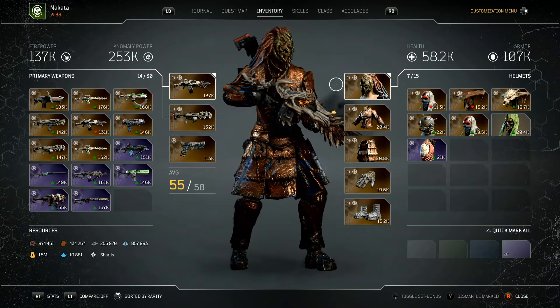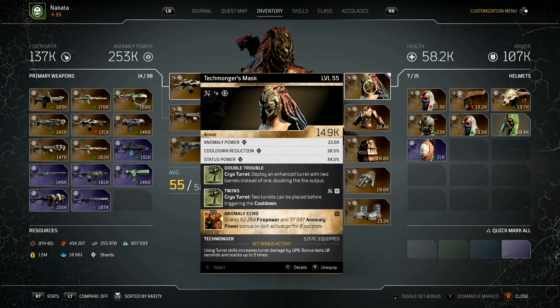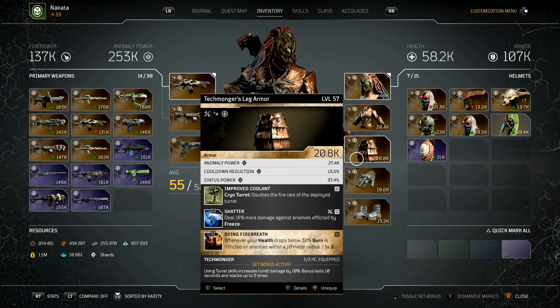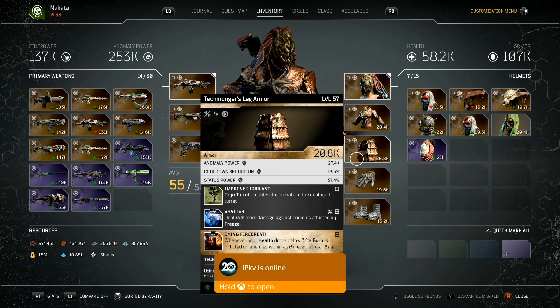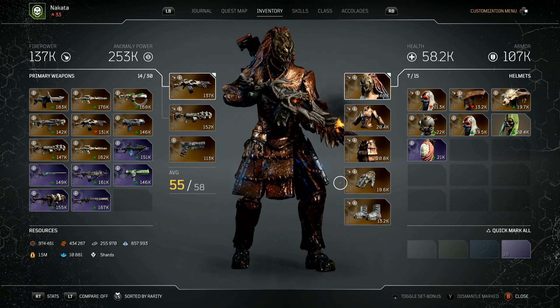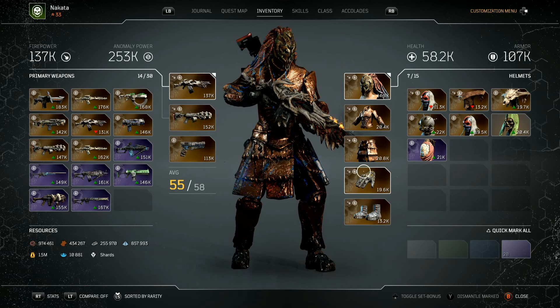Most people just run the helmet, the chest, and the legs, and then have the other two as something random, which you can do perfectly fine. But I decided to just throw on all of the stuff.